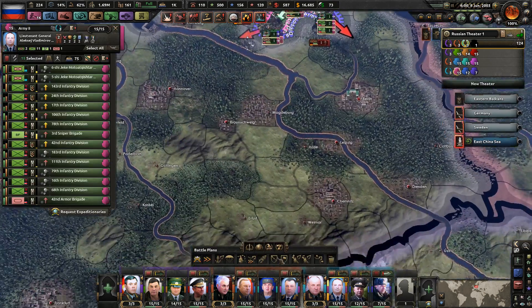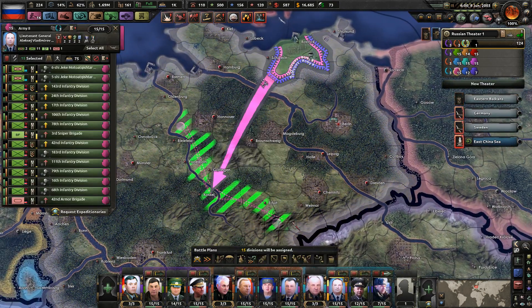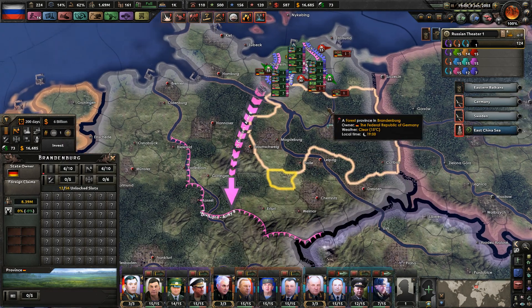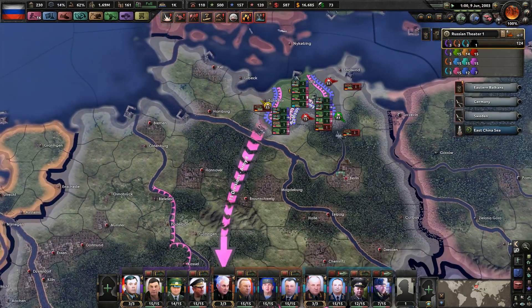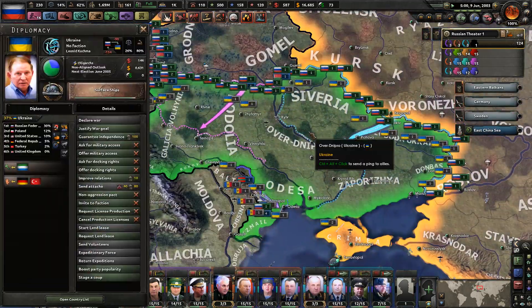Things are relatively easy for us. Germany has four divisions now, moving troops around. Purple army, push your way to here — and there's Berlin.